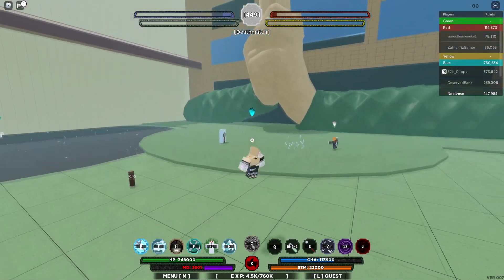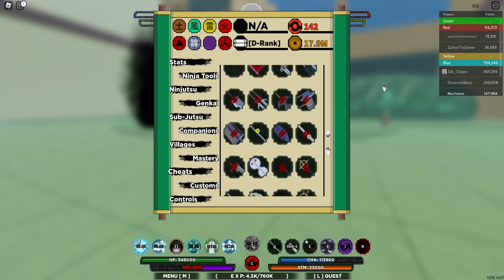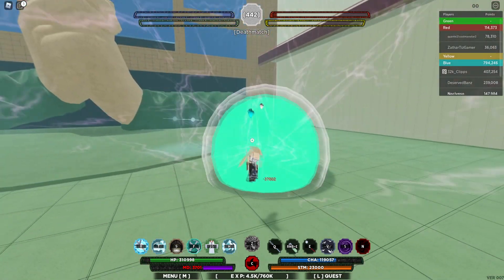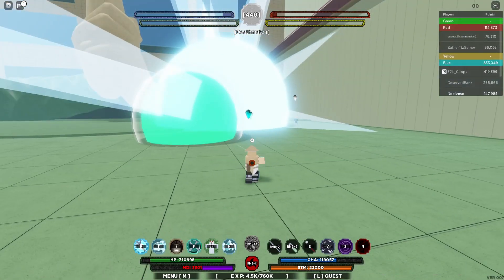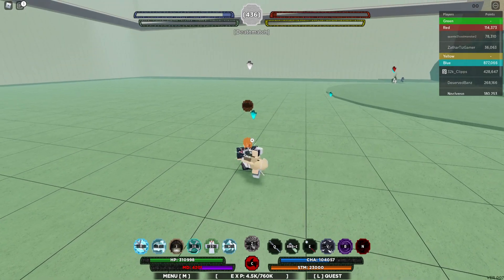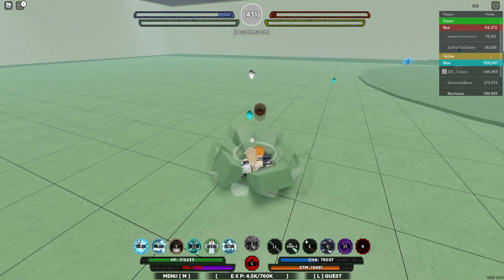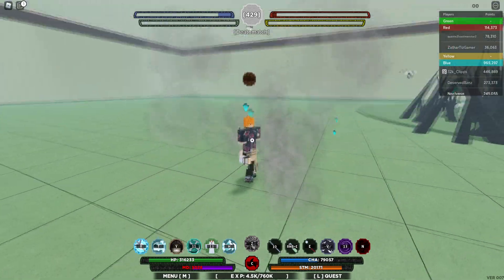Oh damn, that guy died. Let me put on Nui Bari real quick so I could do my combos. Literally the best weapon in the game. This guy is using custom Susano — what do you think this is? Let me combo him real quick. Come back here. Just comboing the hell out of this dude.